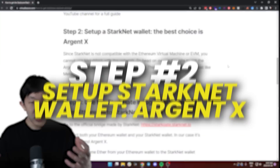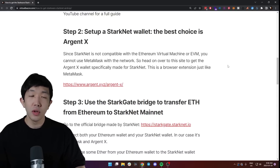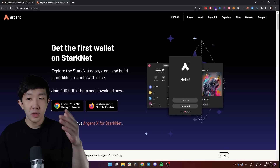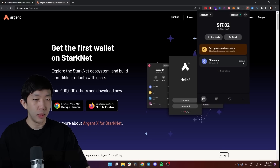The next step is to set up a separate StarkNet wallet. The best choice is ArgentX. You need to do this because StarkNet is not compatible with the Ethereum Virtual Machine or EVM, so you cannot use Metamask with it just yet. Head on over to argent.xyz/ArgentX — this is also a Chrome extension. The setup is just the same as Metamask, and as you can see, I've set it up here with the same interface.